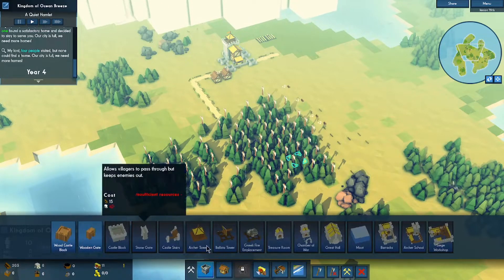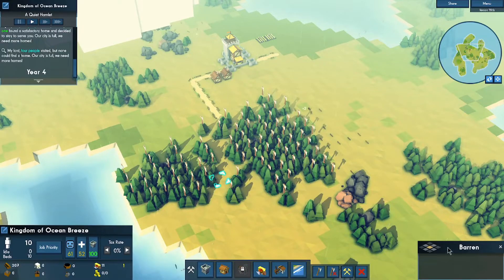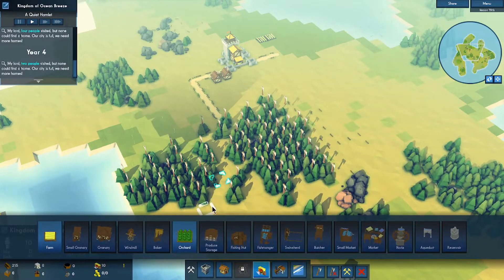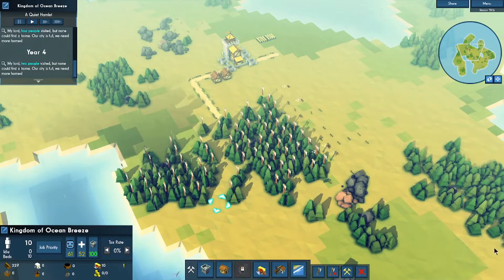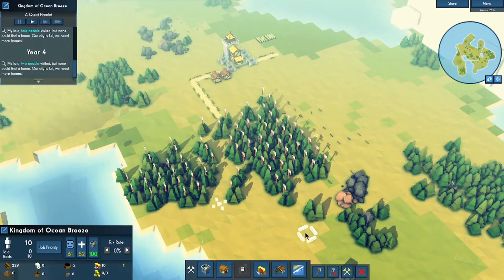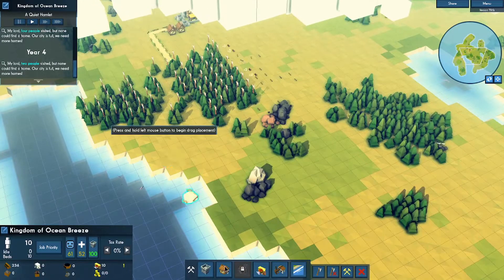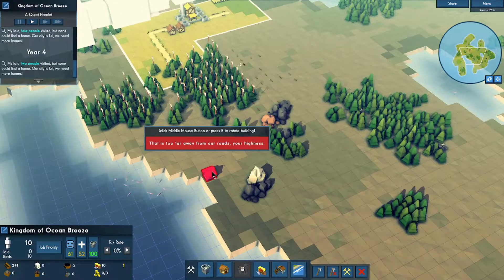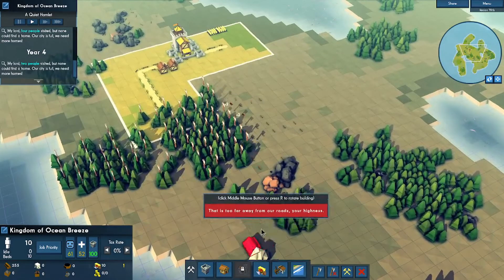In the castle menu I can make a wooden gate. What I'm going to do is get to the stone — I'm going to cut the edit, go to the stone, come back, and place more farms. We'll be back whenever I get to the stone.